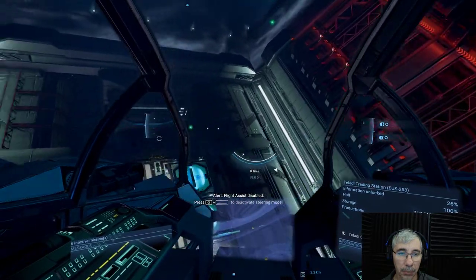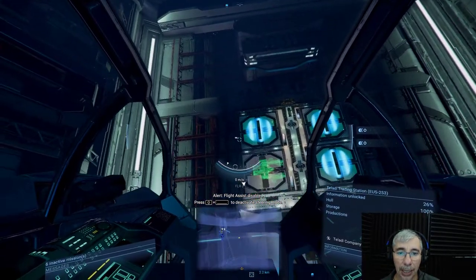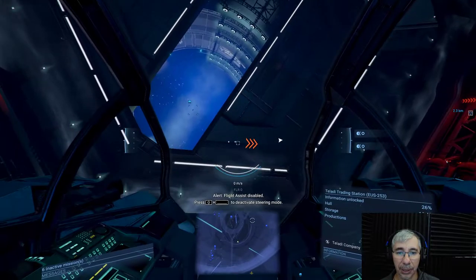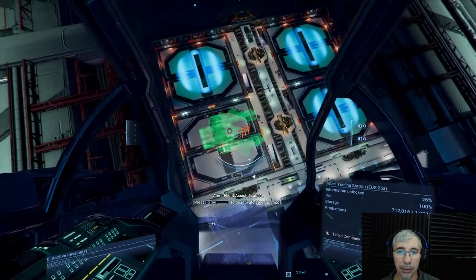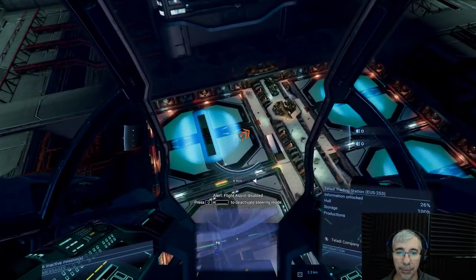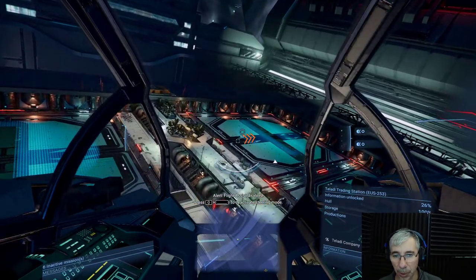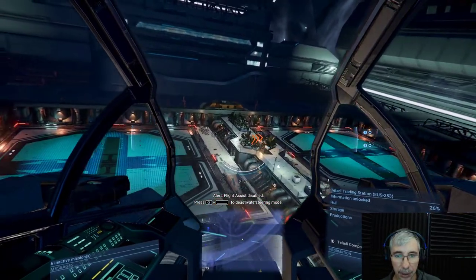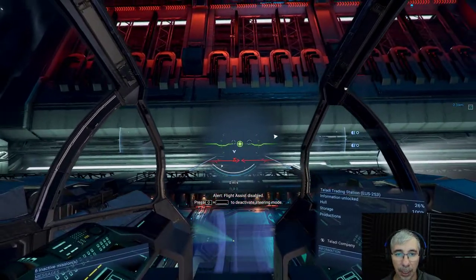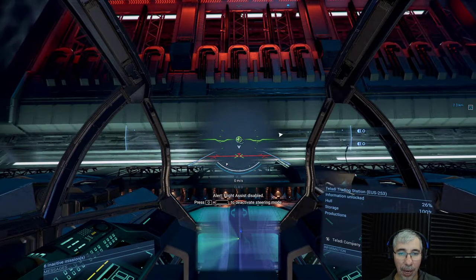Now I need to dock — I have to dock right there. One difference is that it doesn't move, but you have the design and so many things are similar — the layout, very very similar. This is a relatively big station; I think this is one of the biggest stations I've been in here in X4.